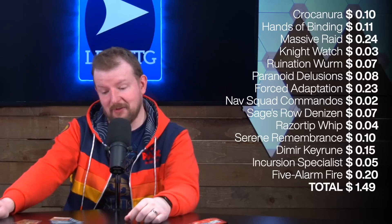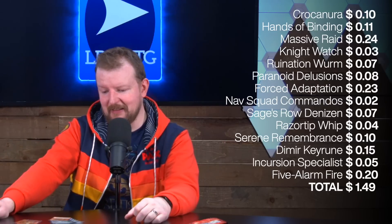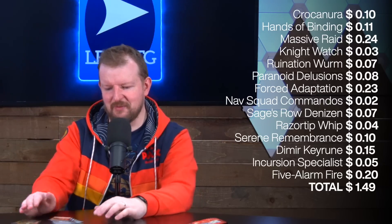So what am I first picking that's not Razortip Whip? This pack's worth about a buck fifty — no real standouts. Crocanura is looking better and better now that I look at the rest of the pack. I might take the Dimir Key Rune or Sage's Row Denizen. This is not a great pack; I'm going to level with you, it's not outstanding. I guess I'll take that Key Rune and try to mill people out, and wheel the other cards.